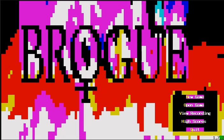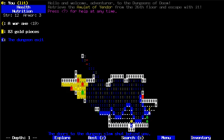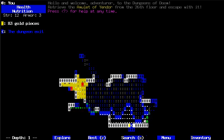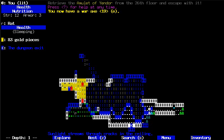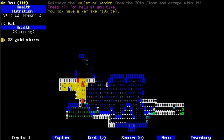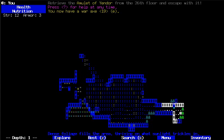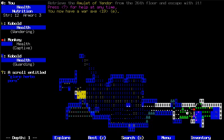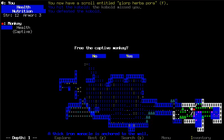Everyone, welcome to a new let's play of Brogue. This is honestly one of the prettiest roguelikes I've ever played. Apparently those buttons don't work for movement — that's weird. But seriously, this is a gorgeous game. I really love how just colorful and pretty everything is. As you can see it's ASCII and as far as I know it doesn't even have the option for a graphical tileset like my last two games have.